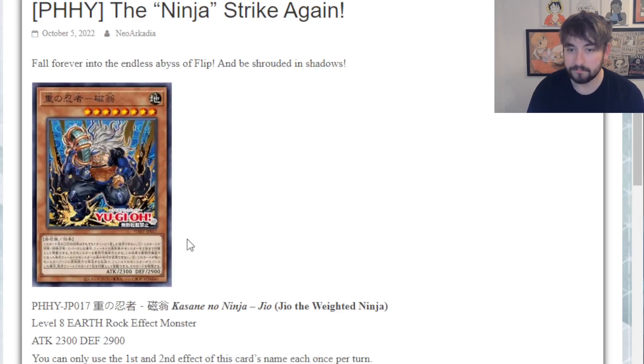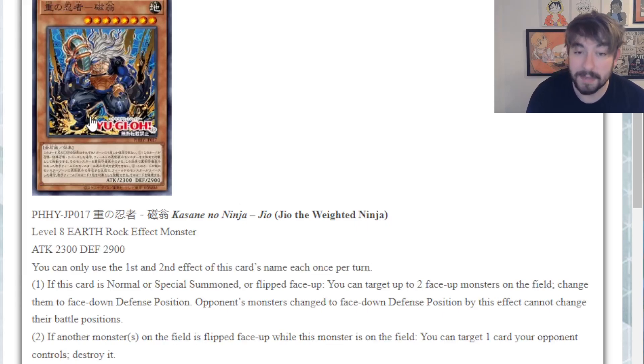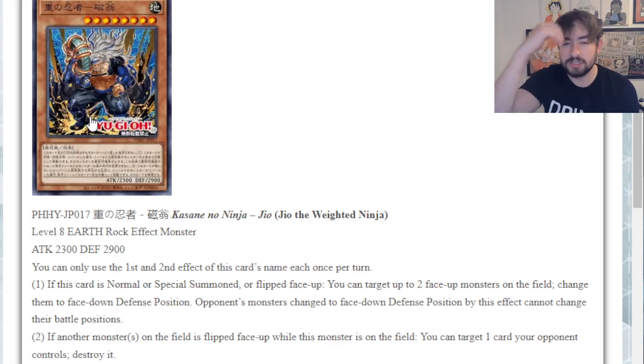But I like Geo and Yaguramaru and I will take them. As much as Geo is a brick and Yaguramaru is not as good as Mizen, I still think they're decent payoffs. The ninja engine just didn't feel like it had a legit payoff for the effects that summon monsters straight from the deck - we now have one. Hopefully we can bypass him being a brick with other cards. I'm just happy Konami has an eye on ninjas.